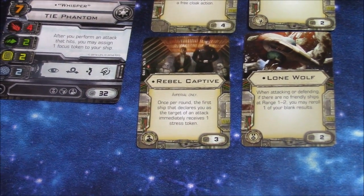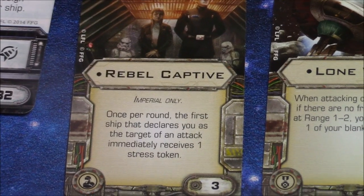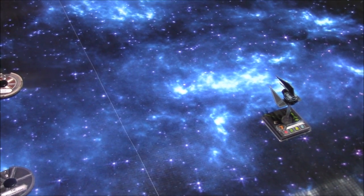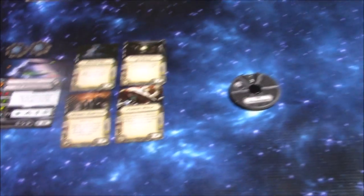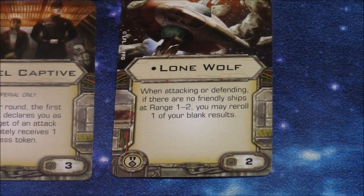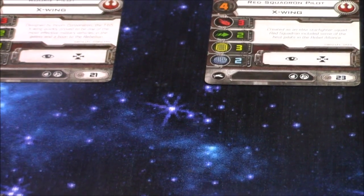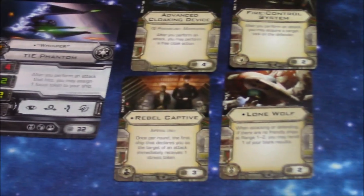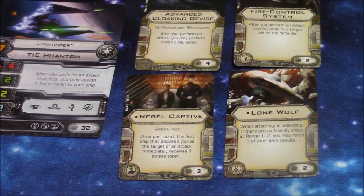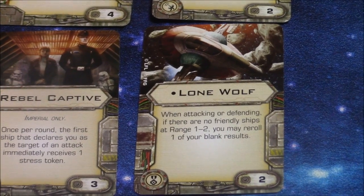We've also got Rebel Captive as the crew card. Once per round, the first ship that declares you the target of an attack immediately receives one stress token. That's to help control things on the board. Since I knew the TIE Phantom was going to be by itself and always a target, I chose Rebel Captive — so one of those X-Wings is always going to get a stress token whenever they fire at it. The Lone Wolf elite skill is what I chose. You could use Veteran Instincts to up your pilot skill, but I kept the squad points even at roughly 44 versus 43.